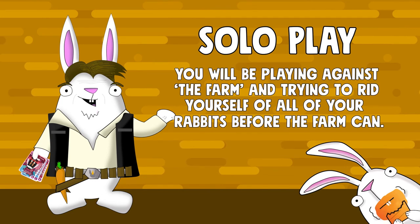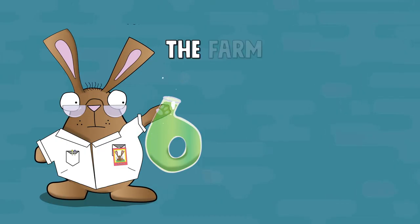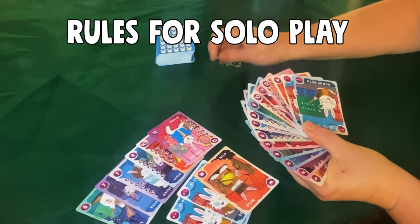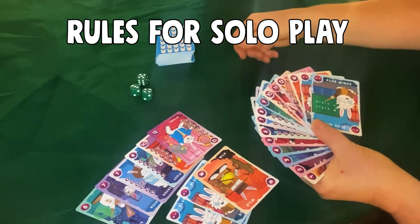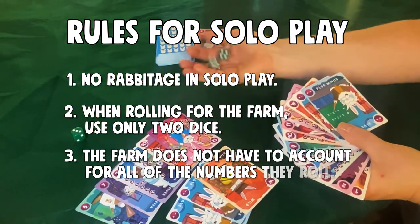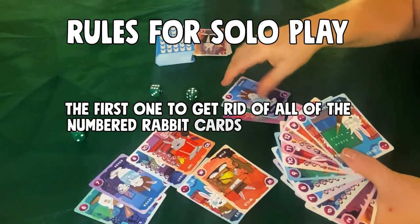For solo play, setup is almost the same as in regular play, but you will get one extra card in your hand. Deal yourself number cards 1 through 12, 1 wild card, and 2 plus-minus cards. The farm plays with 9 total cards: deal the farm 6 random number cards, 1 wild card, and 2 plus-minus cards — face up so that you can see what you are playing against. There are just a few special rules: number 1, there is no rabbitage in solo play; number 2, when rolling for the farm, use only two dice; number 3, the farm does not have to account for all of the numbers they roll — if they cannot get rid of any rabbits on their roll, play simply goes back to you. All other rules apply. The first one to get rid of all their numbered rabbit cards is the winner. Good luck.